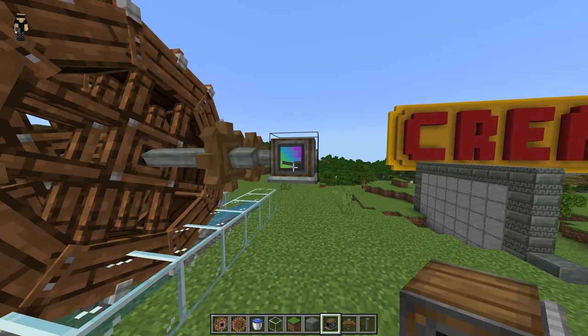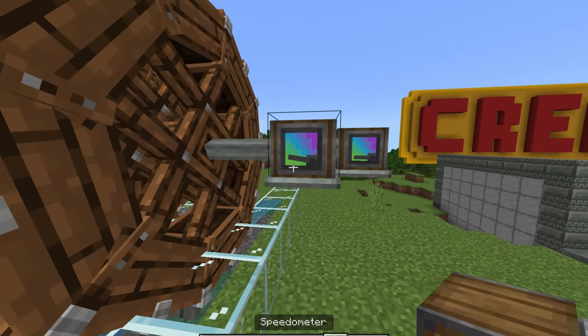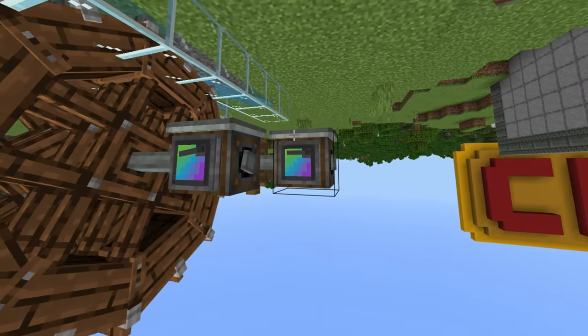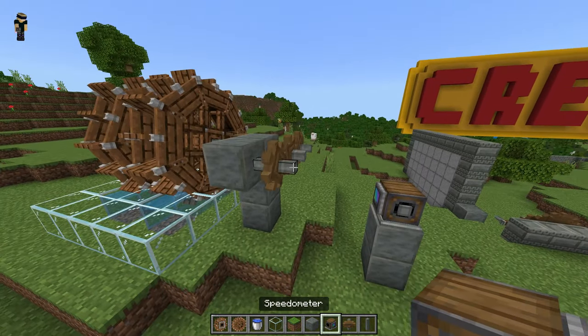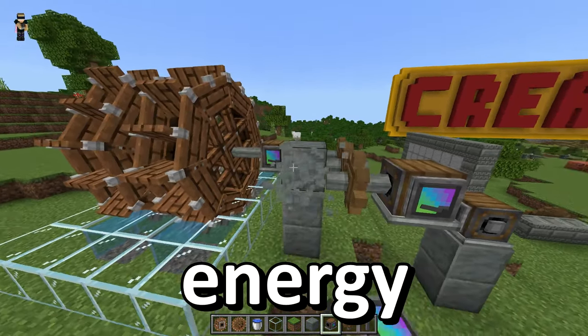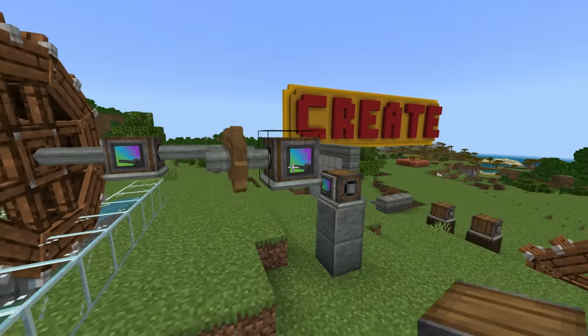A default speedometer - if I go ahead and place it down with no speed, it's all the way at the bottom. This speedometer is a little bit higher up right there. I should have thought about that. I thought this mod is ultra realistic and there might be a little bit of loss of speed and energy the more complex my machine gets, but maybe I'm just not building it complex enough yet.